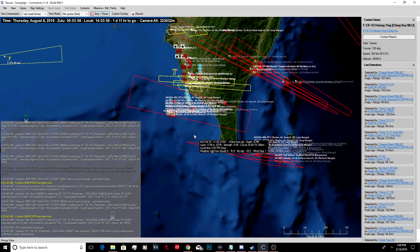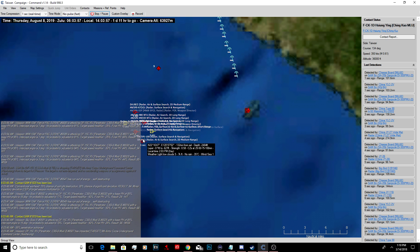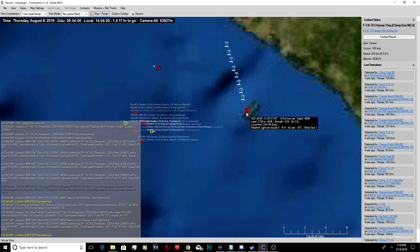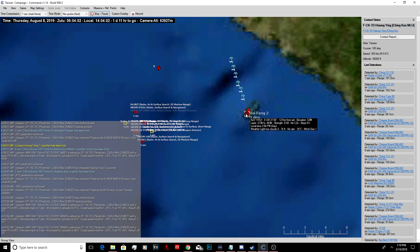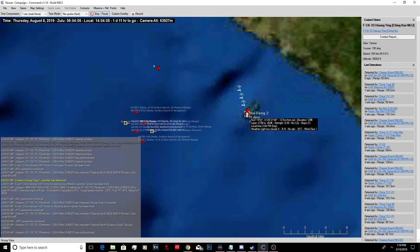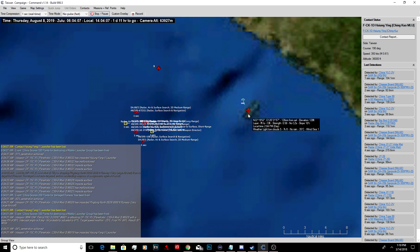This one's going for the Hang Fang. So we had one hit the command structure. The rest are just getting slaughtered here. These are going for the other Hang Fang. These surface ships - we're going to have to fire on them hardcore with cruise missiles. At least the Hang Fang is dead. It's dead, we got it.